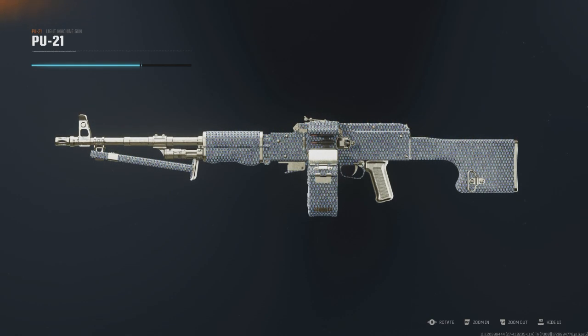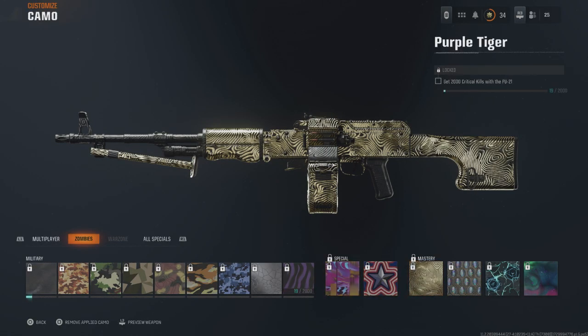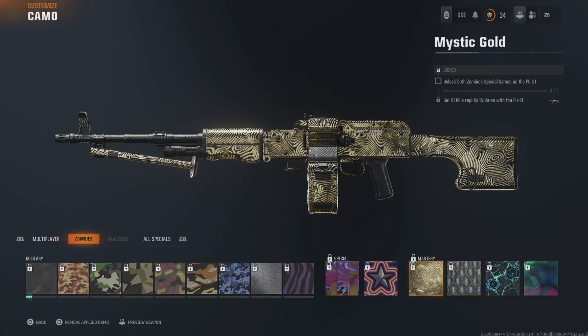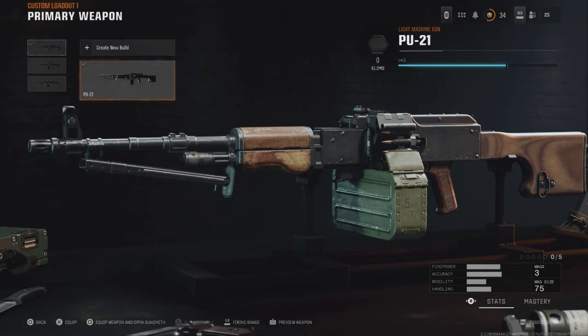In this video I'll be showing you how you can unlock Opal camo on your LMGs in Call of Duty: Black Ops 6 — really quick, really easy. What you're going to need to first do is unlock all these military camos right here, then unlock these two special camos, then the Mystic Gold camo. Once you've done this, you are not yet done — you need to do this on all three LMGs.